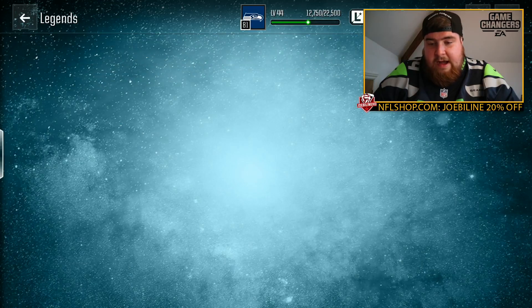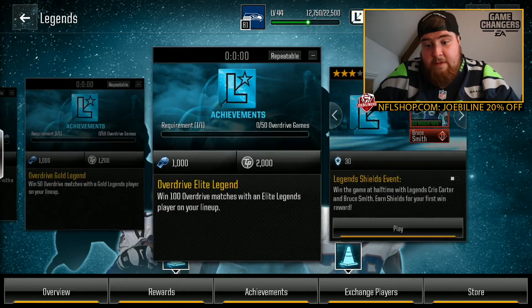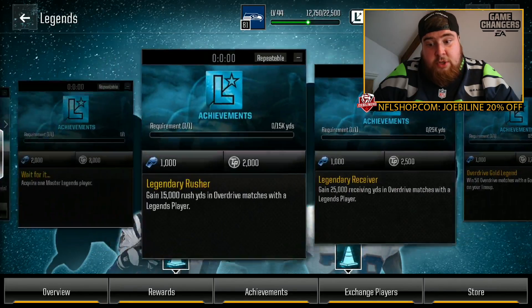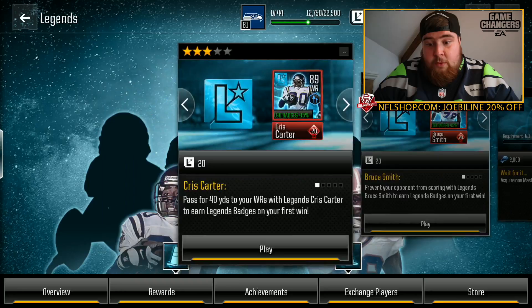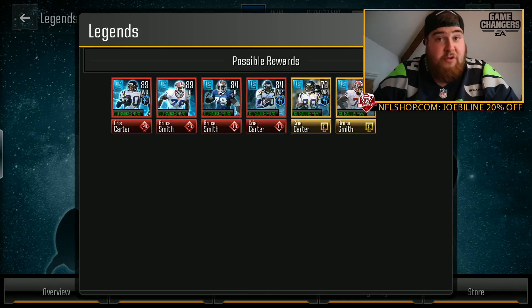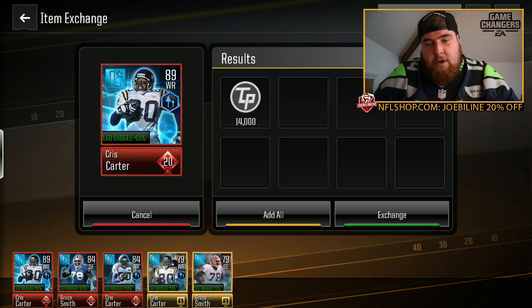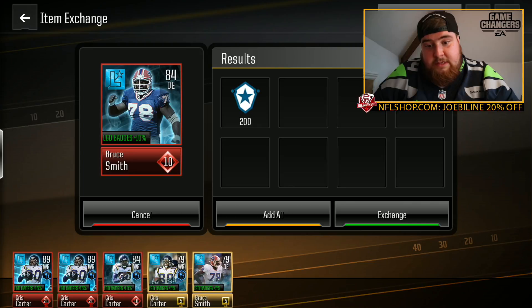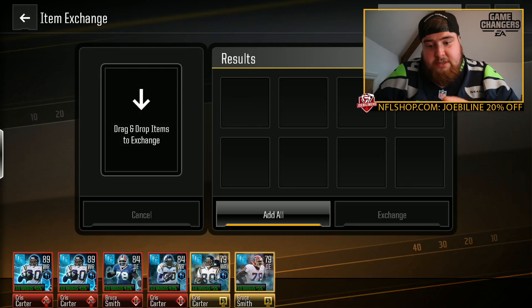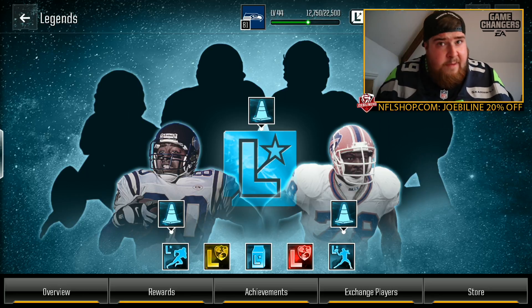In the legends event itself you've got how many times you can play — twice we can win it. If you get an elite legend or gold legend you can do achievements over in Overdrive. The rewards at the moment are Chris Carter and Bruce Smith. I don't know if that'll keep getting changed over time. We've got the dupe Chris Carter which is tradable — 14,000 training points. The 84s are going to give us the legend badges. That's how legends works — pretty cool! Leave a like if you enjoyed, subscribe if you're new, follow me on Twitter at GhibliInHD. Peace!